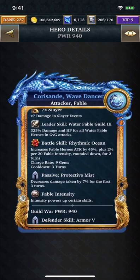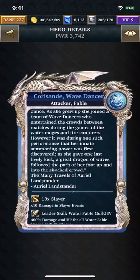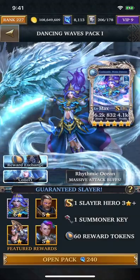Instead, look at the battle skill. It's better if I look at the six star version. This card will increase the Fable Hero attack by 55% plus 3% per 20 Fable Intensity. So at 60 intensity, it will be a 9% increase plus 55 for a total of 64% increase for all Fable Heroes. Has a three turn cooldown, but this attack bonus will last for two turns — similar to when you revive and it gives you an attack boost for two turns. There's also a passive that decreases your damage taken by 10% for the first three turns, which increases survivability a little bit more. The counter skill dispels weakens, which is what you should expect the bosses to cast.